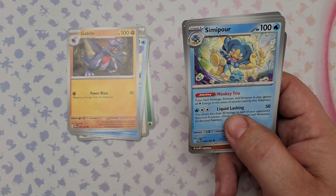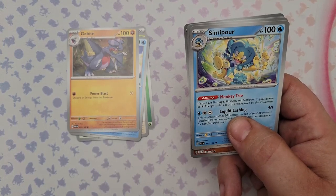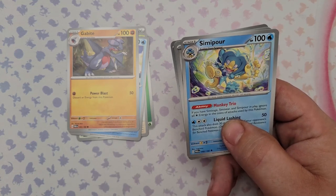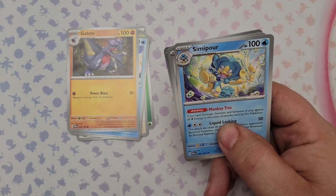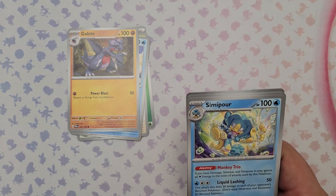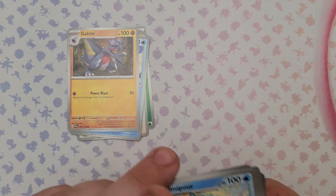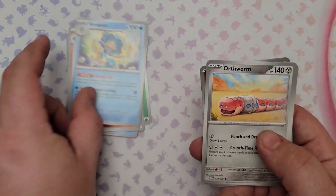Let me take a minute to talk about the Monkey Trio — Simisear, Simisage, and Simipour. They all have an ability called Monkey Trio: if you have Simisage, Simisear, and Simipour all in play, ignore all energy costs of attacks used by this Pokemon. Simipour's Liquid Lashing does 30 damage to each of your opponent's bench Pokemon. Kind of an interesting combo — I'd probably have to dedicate a whole deck to it and I don't think it's good enough.